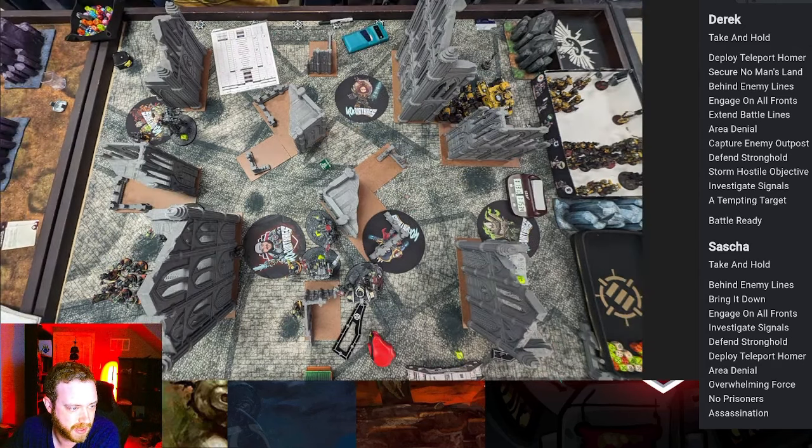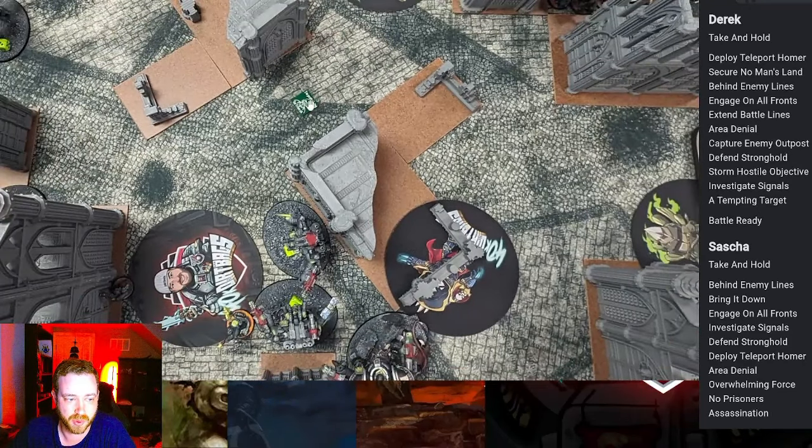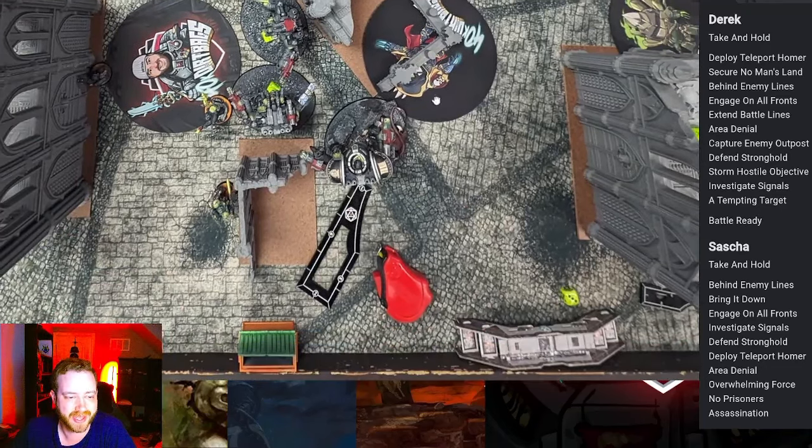On turn one we scored Deploy Teleport Homers and Secure No Man's Land. Setting up turn one to score secondaries that aren't the 'normal' ones will win you more games in 40K — there's a whole video on my channel on how to set up for turn one. We held two objectives in no-man's land, which on Chosen Battlefield is pretty easy. For Deploy Teleport Homers we had to be within six inches of the center, so we brought one Dread Knight up and deployed the homer — that's three points. Then we controlled objectives with the Dread Knight with Sigil and two others.